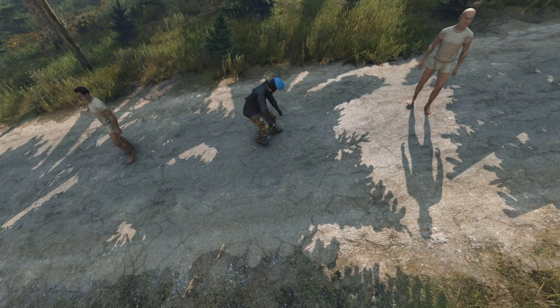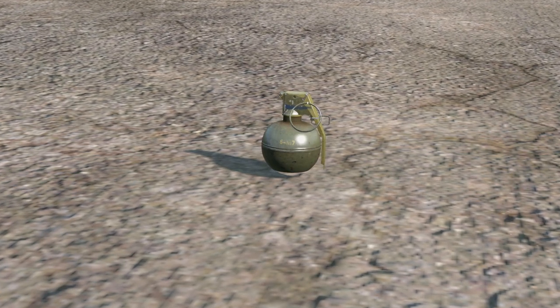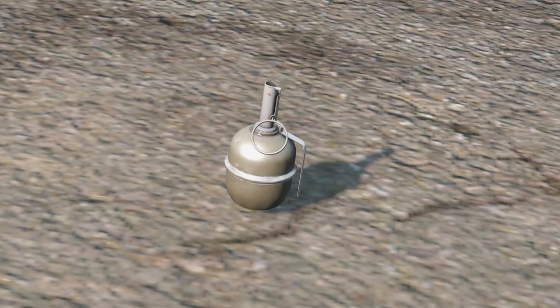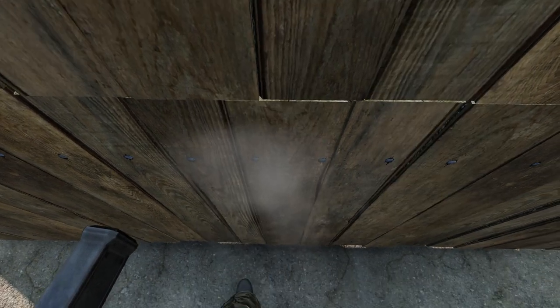You can dive on a grenade to protect everyone else around you. The RGD-5 grenade has a maximum radius of nine meters, whereas the M67 grenade has a range of 15 meters. It takes six grenades and/or landmines to destroy a wall — when raiding, place them all down at once and unpin one to create a bulk explosion.